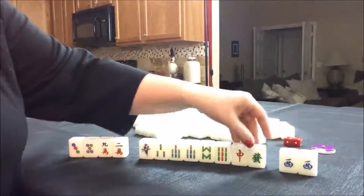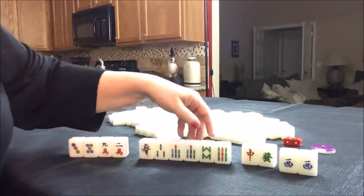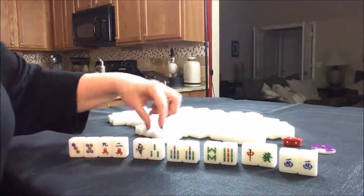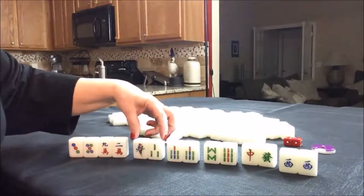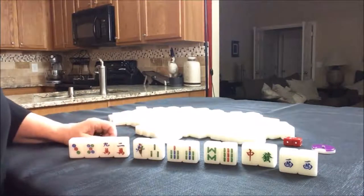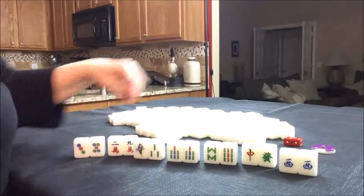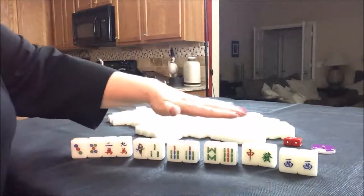So we have a pair. These are isolated — we'd need to pair those up if we're going to use them. Then we have a potential Chow here, a potential Pung, and another potential Chow. Four blocks — we need a pair in here maybe. This is a really nice start. I would discard these. Even though there's Chow potential right here, if we were to Chow this, it would drive the score down by three. I think I would definitely play a Half Flush here.